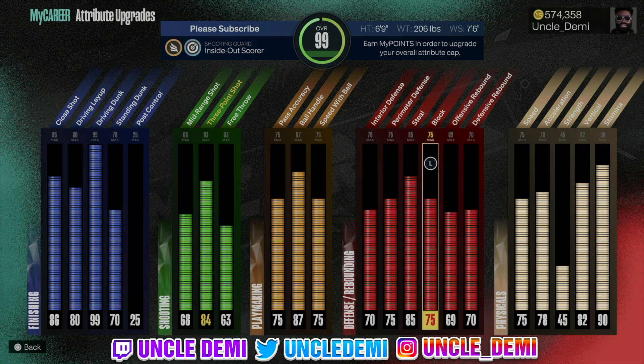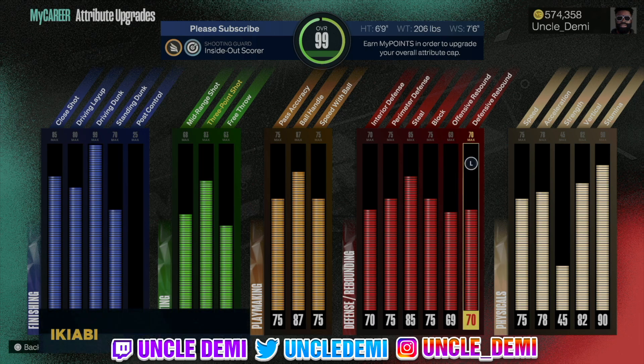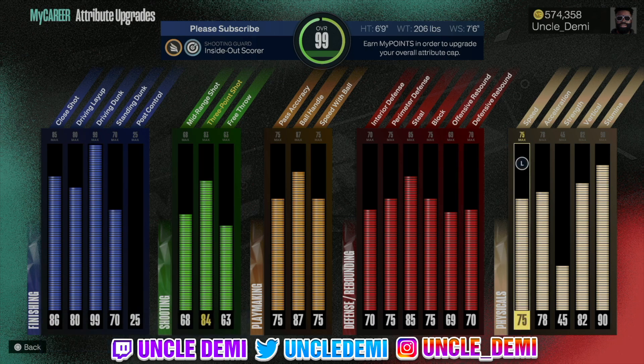75 block gives me gold chase down artist. I have a 69 offensive rebound and a 70 defensive rebound. A lot of people making 69 builds don't have any rebounding. This allows me to get offensive and defensive rebounds and get into transition.